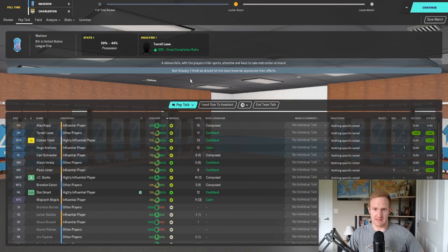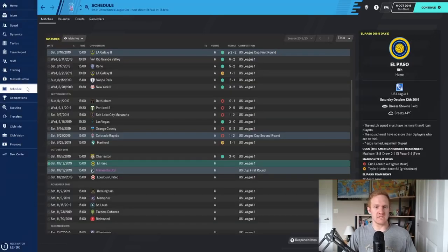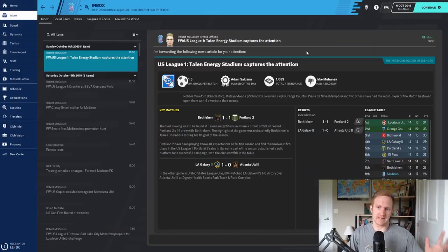After week 14 of the USL League One season, we're sitting in ninth place. There's a very tight battle from fifth all the way down to 11th — just one point separates all of us. So with a couple of good performances and things going our way around the league, we can easily be in a playoff spot. We finally got our first win in a number of games. Regarding the US Cup, if we lose to Minnesota United I'm not too upset — we can just focus on the league.